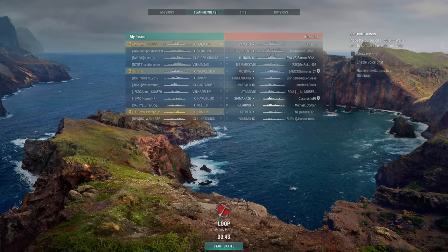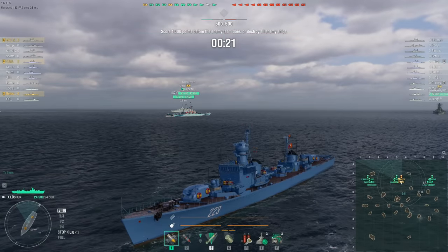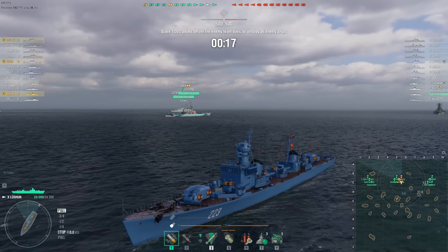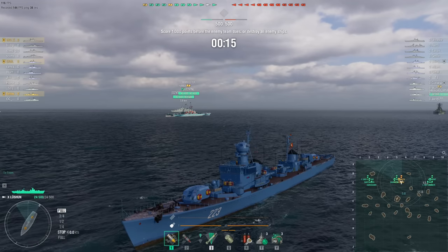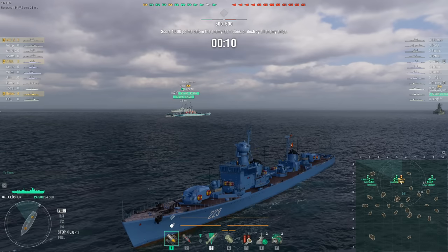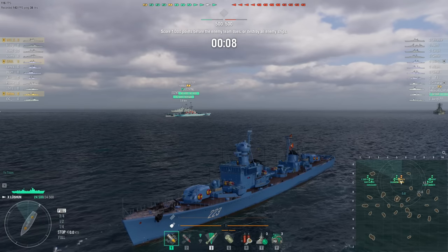Welcome back to World of Warships with Rear Admiral Jingles, and welcome back to Below Average Potato. He's divisioned up with a couple of friends: SFNL in the American tier 10 light cruiser the Worcester, and WD Spuds in the Japanese tier 10 battleship the Yamato. This is a tier 10 Arms Race battle, although there are some tier 9s and tier 8s present.